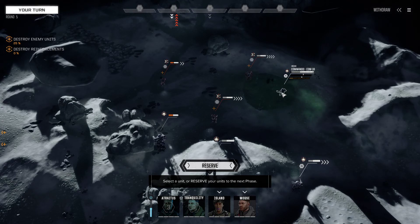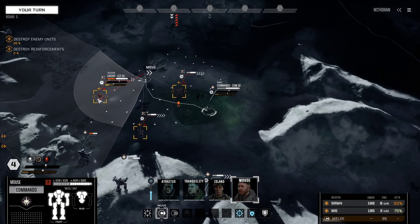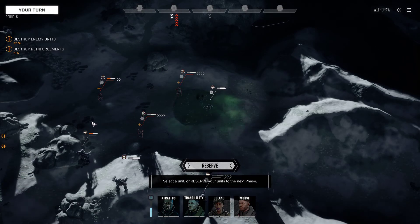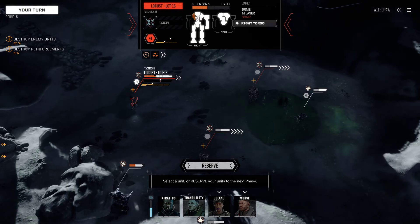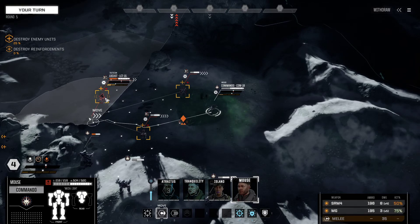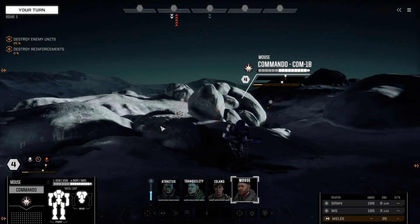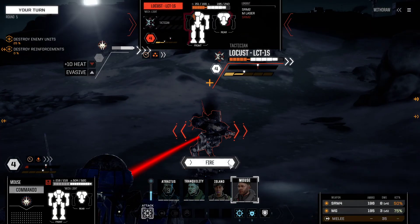This Locust here absolutely needs to die. I want to take our Commando up over here — or maybe over here. What side on the Locust is the weak side? This is the right torso, so over here would be the ideal position. We'll place it here and just see if we can get some crits with our machine gun.